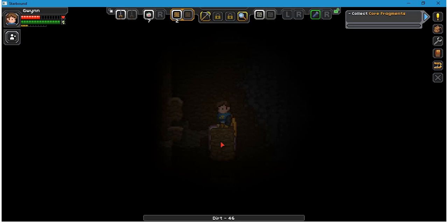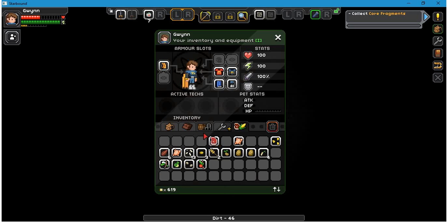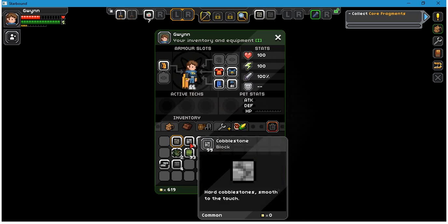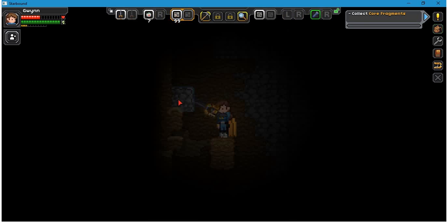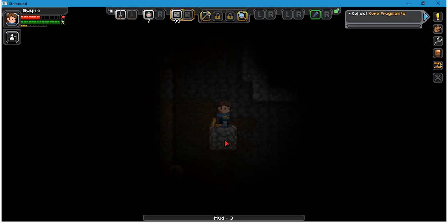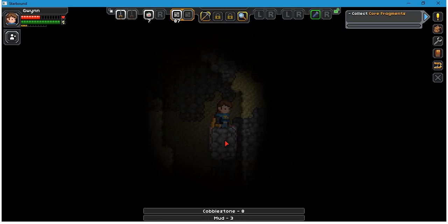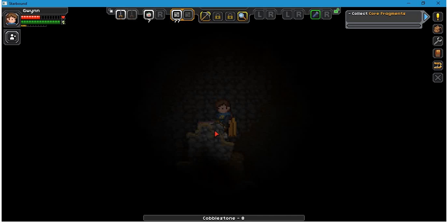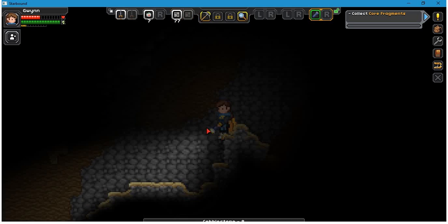Alright, getting higher. If you have lots of cobblestone and some silt, I'd feel safer using the cobblestone, because the silt stuff slides right out from under you. That was quite a fall. I'm surprised it didn't kill me.